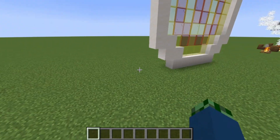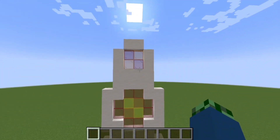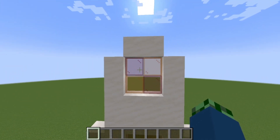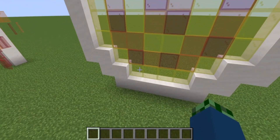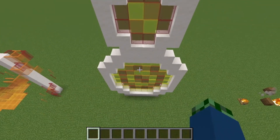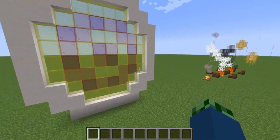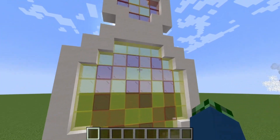Since we're on the topic of stained glass, we also want to cover stained glass windows. One thing to note about stained glass windows is that size matters — the more space you have to make an artwork, the better the end result will look. This also means building to scale can be very difficult when it comes to stained glass windows.